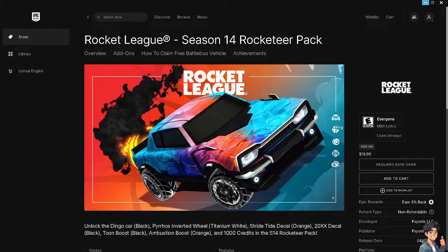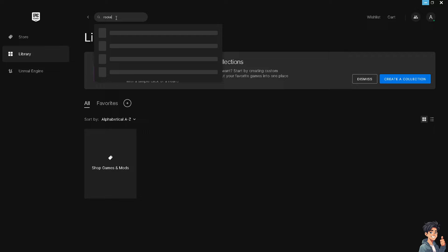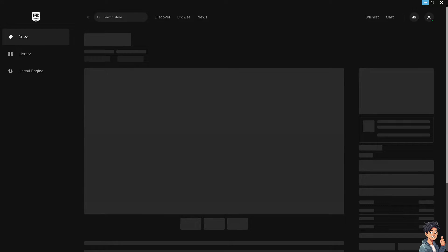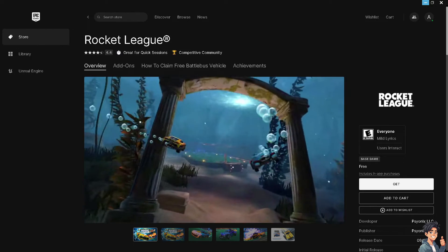For Epic Games users, open the Epic Games Launcher, go to the library and search for Rocket League. From here, all you have to do is click and verify the integrity of the game files.